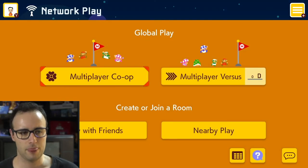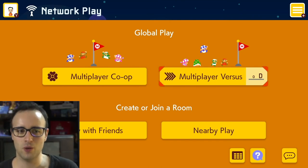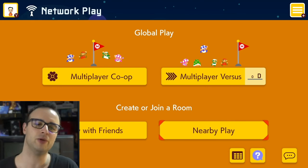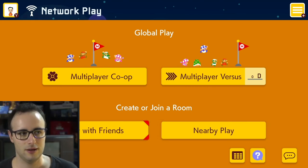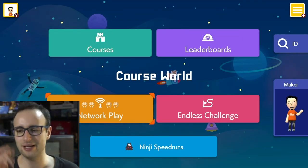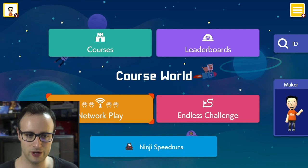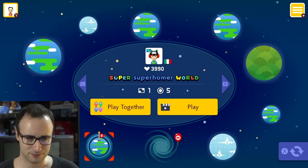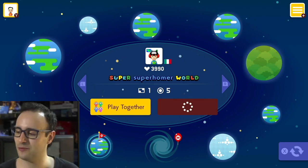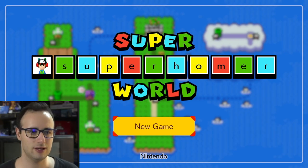Here are the Courses we already showed. Network Play lets you go online and find people to play with — multiplayer co-op, multiplayer versus, people nearby, or friends. Also, when playing levels you can leave comments or make little drawings. For those who remember the Miiverse on the Wii U, it's very similar to that.